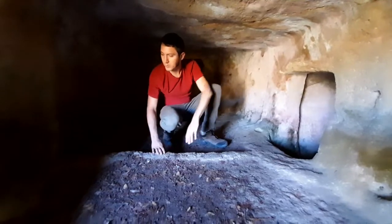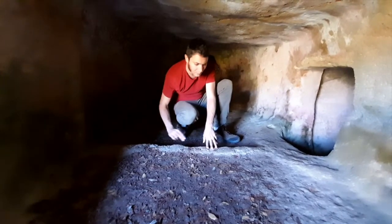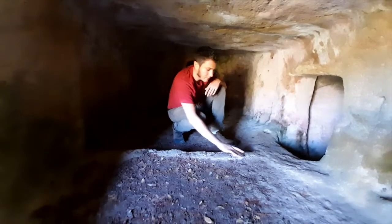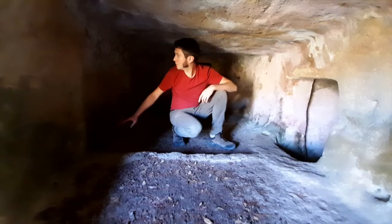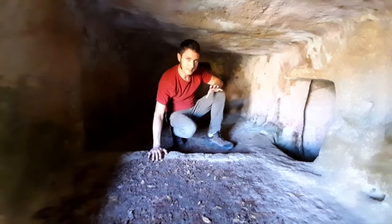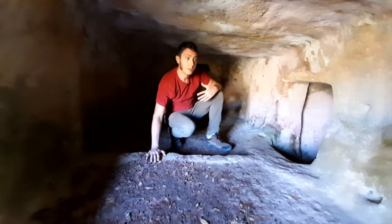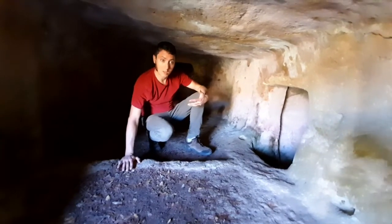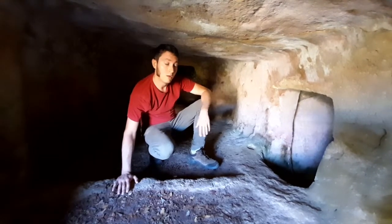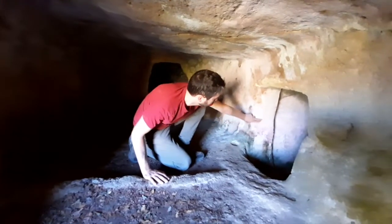In a lot of these tombs you have these dividers that separate different sections or chambers. You can see this here, and along the wall — it's not always visible, but here you can see it — is the red ochre paint that would have been probably really vibrant and all over the tombs, and very symbolic. As a matter of fact, some of the bones in the past, all around the Mediterranean, were covered in this red ochre paint.